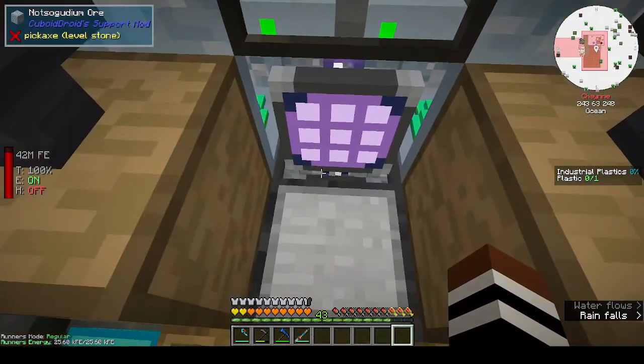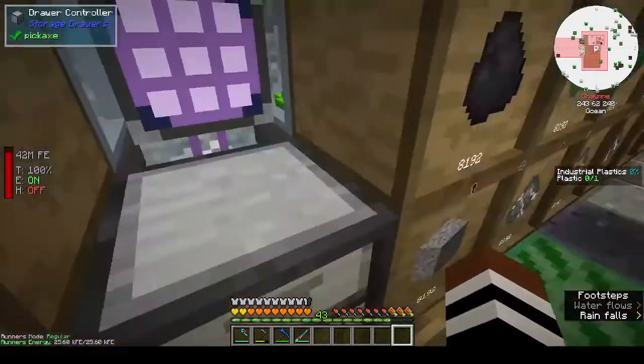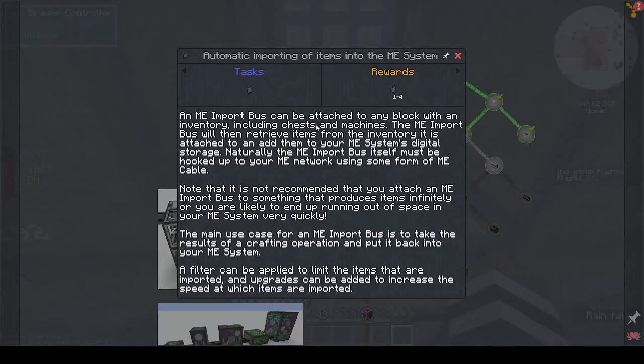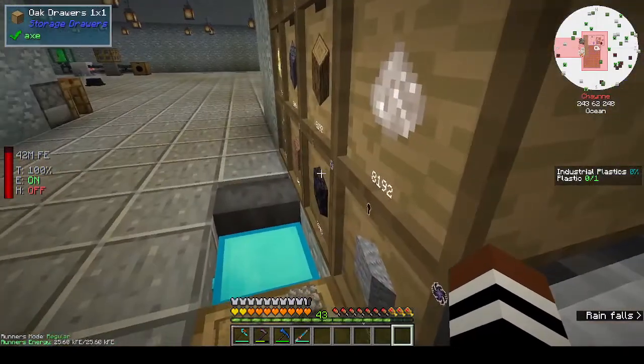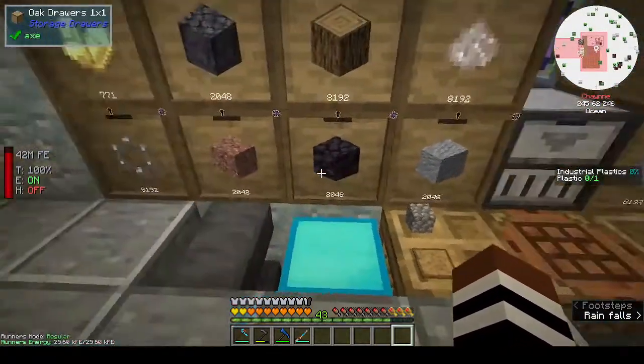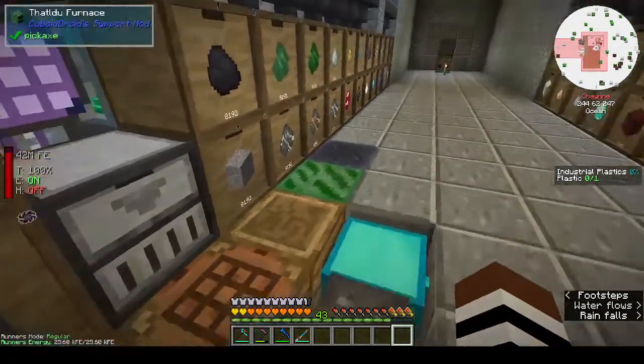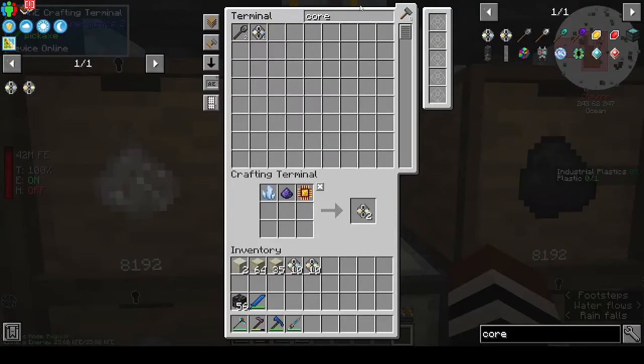What's the difference between the import bus and the storage bus? The import bus is to import things into the system. So if I wanted a dump chest to dump things into and then put it into my system, I could use the import bus. Let's make one of those.